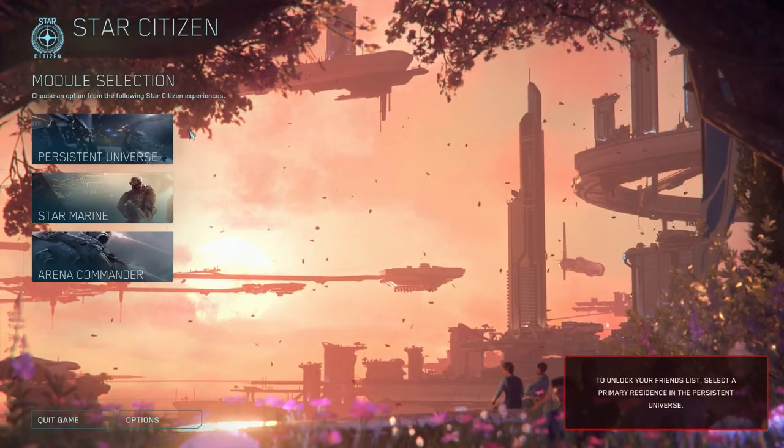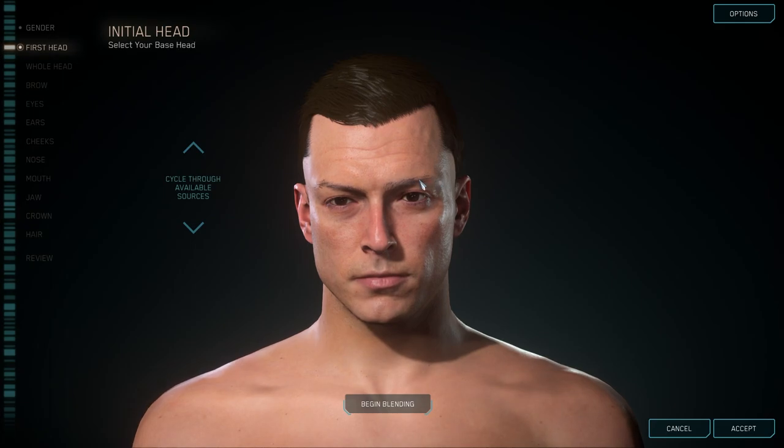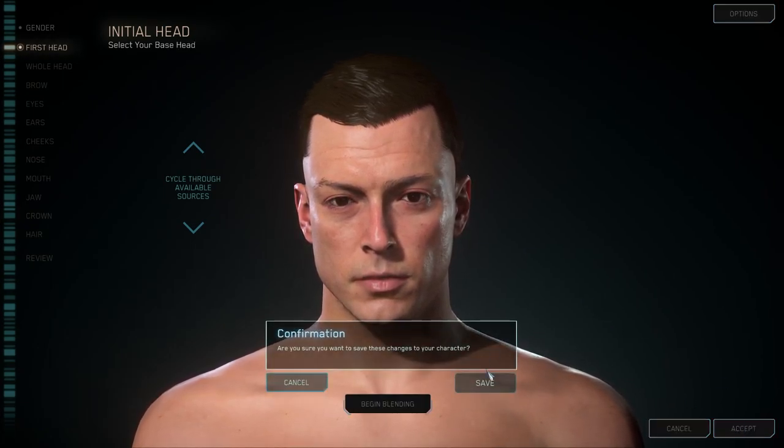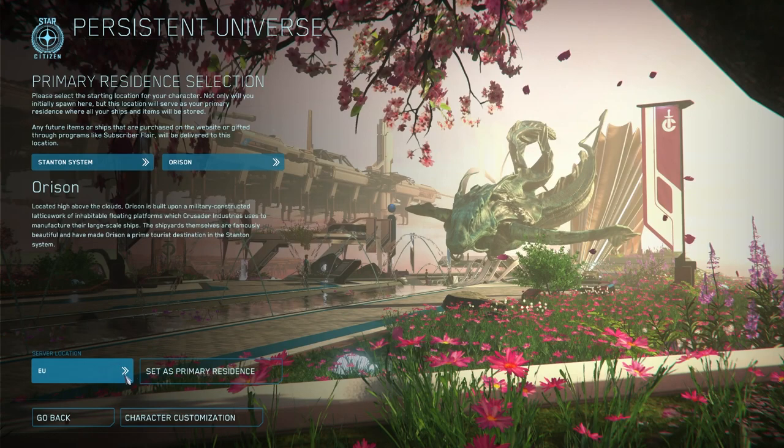Alright, so you've got Star Citizen open and you're ready to start. Go ahead and go to Persistent Universe, select your gender of choice — I'm going to stick with the default. Accept that, save, select system Stanton — that's the only one available — and we're going to start at Orison. I don't care about what the server location is, I'm just going to go ahead and log in.